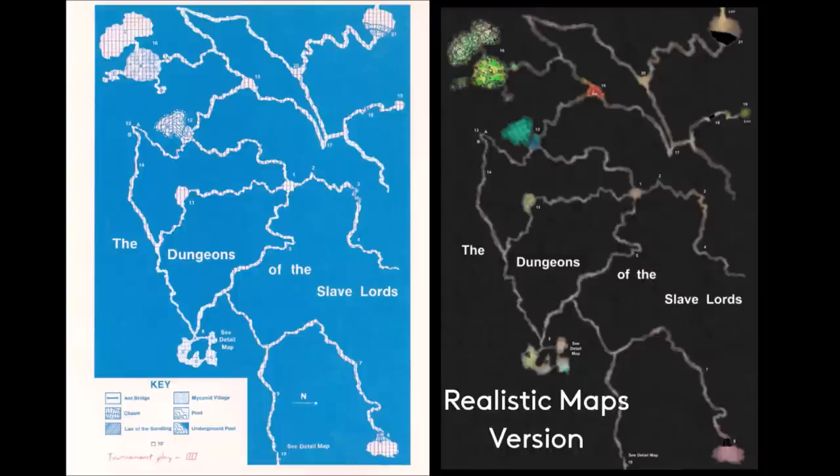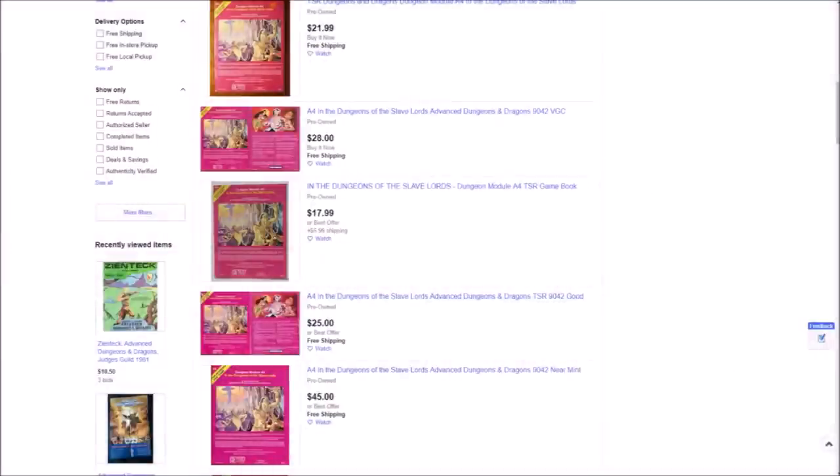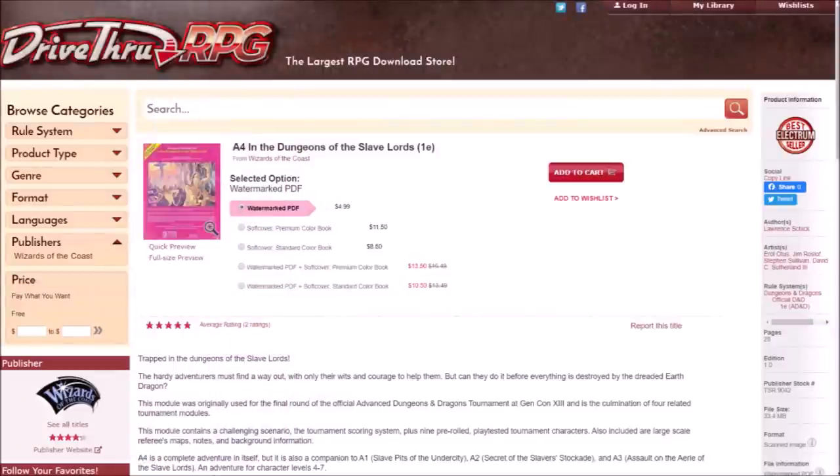Artwork in this module is by Earl Otis, Jim Rusliffe, Steve Sullivan, David Sutherland III, Gene Wells, and Bill Willingham. The cover art is classic Earl Otis, as is the cover page with the cave fisher. The rest of the artwork is serviceable, and Jim Rusliffe has a few standout pieces as well. Acquiring a copy of this classic module is not that difficult as it was widely distributed, running between $15 and $30 depending on condition and completeness. A print-on-demand copy is available at DriveThruRPG for just $10.50.